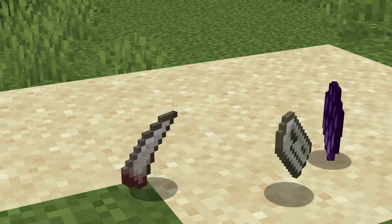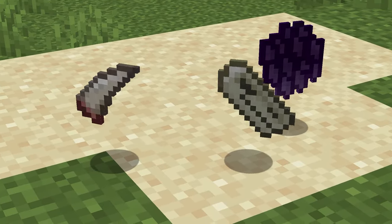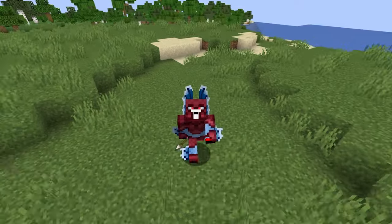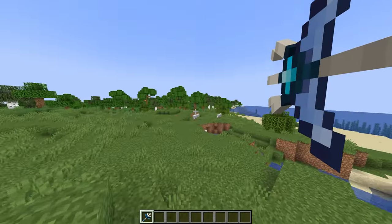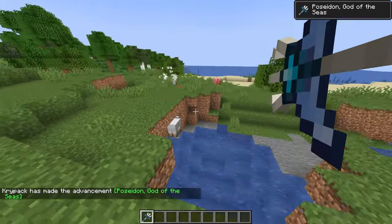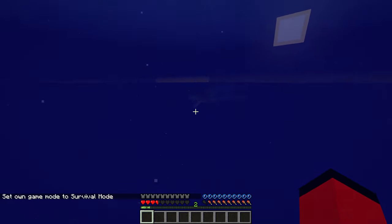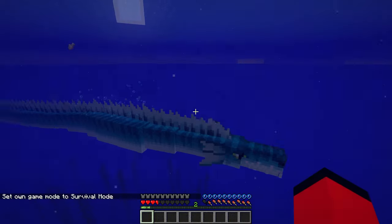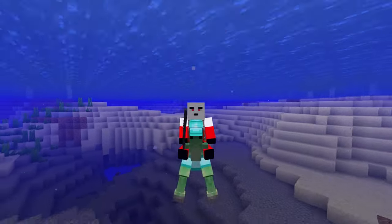Sea serpents can be found in ocean and deep ocean biomes. They take the appearance of a sort of serpent dragon. Upon death, they drop sea serpent scales, sea serpent fangs, and have a 2.5% chance to drop their skull. The sea serpent scales can be used to make tide guardian armor and tide arrows. The sea serpent fangs can be used to make the tide trident, which is a strong weapon that can pierce through multiple enemies. It can be charged and thrown much like the vanilla trident. Sea serpents are hostile mobs and will attack you on sight. It is advised to bring a good melee weapon and ride an armored hippocampi to fight them.